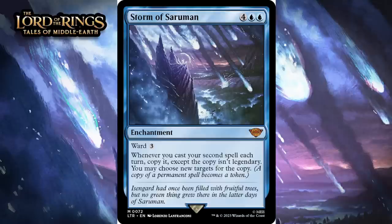Next up, it's Storm of Saruman, which for four generic and two blue is a mythic rare enchantment with ward three. Whenever you cast your second spell each turn, copy it — except the copy isn't legendary. You may choose new targets for the copy. I don't like that this doesn't do anything initially and you spent six mana and it didn't do anything. And then you aren't even guaranteed to be able to cast two spells in the same turn on your next turn. So this is too clunky and too finicky. I think it's probably an F.